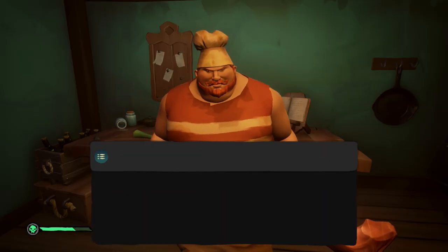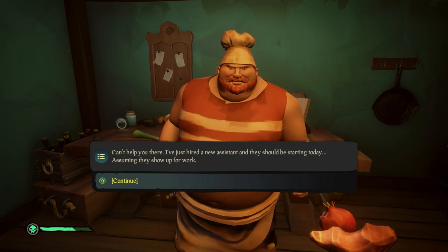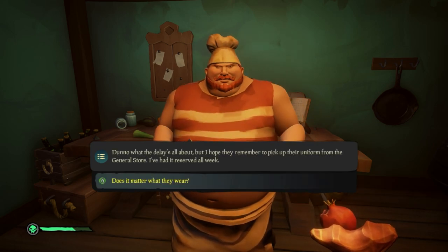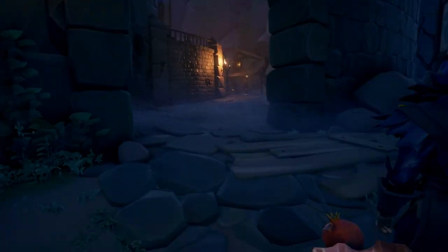For now, speak with the chef and choose the 'I'm looking for work' dialogue option. He'll tell you that he hired an assistant, but they haven't picked up their uniform from the general store yet. So we're off to the general store, which is just up the way from the bar into town.